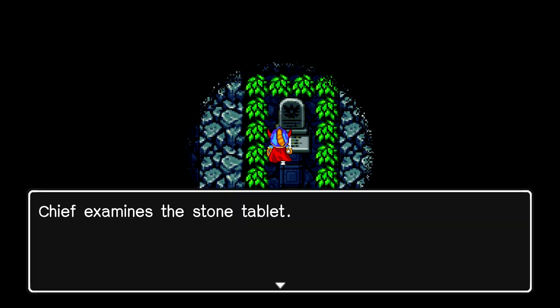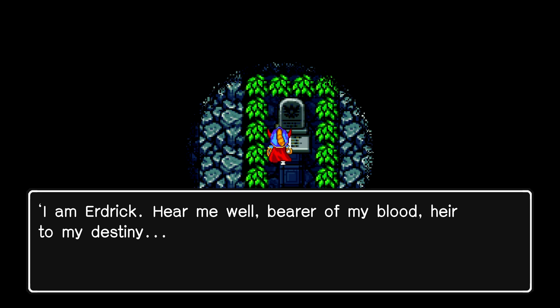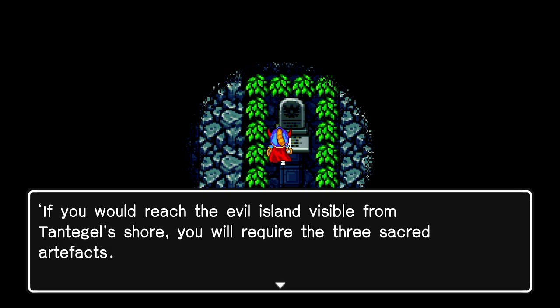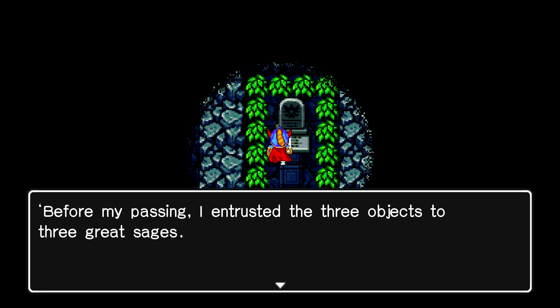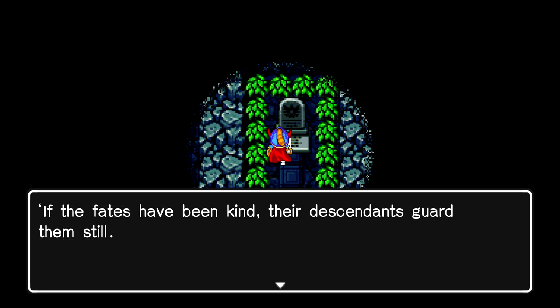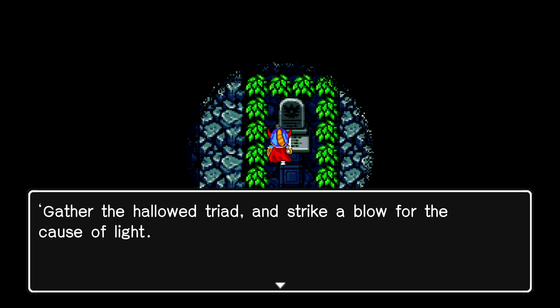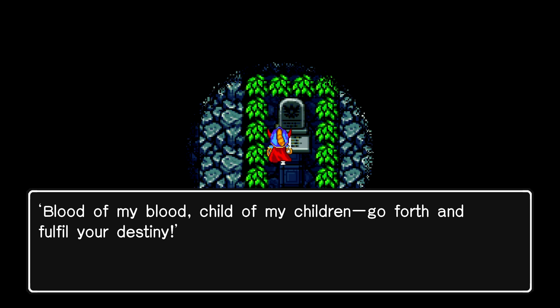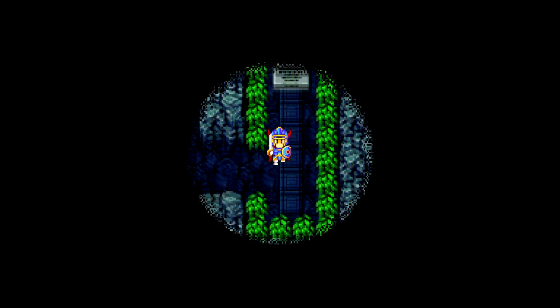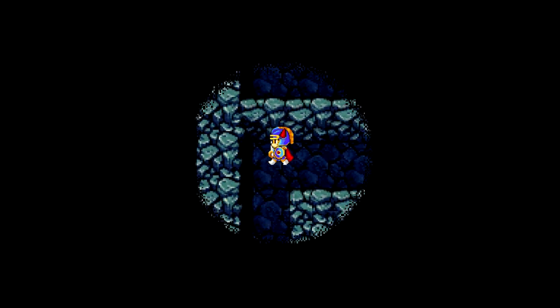Found something — it looks like a grave of some sort. The stone tablet reads: 'I'm Erdrick — hear me well, bearer of my blood, heir to my destiny. If you would reach the evil island visible from Tantagill's shore, you will require three sacred artifacts. Gather them and you may yet cross to that accursed isle and destroy the source of all evil, as I too did long ago. Before my passing I trusted three objects to three great sages — if the fates have been kind, their descendants guard them still. When evil rules the ill-starred isle once more, gather the hollow triad and strike a blow for the cause of light. Blood of my blood, child of my children — go forth and fulfill your destiny.' Wow, that's pretty epic. This must be Erdrick's burial spot.